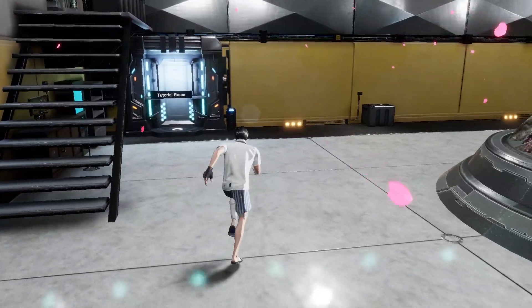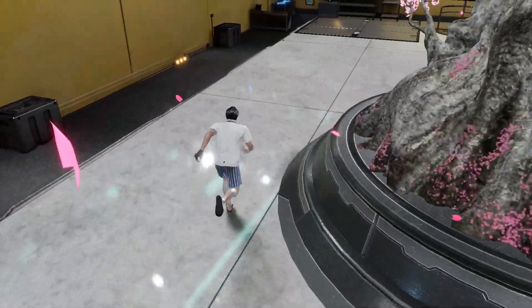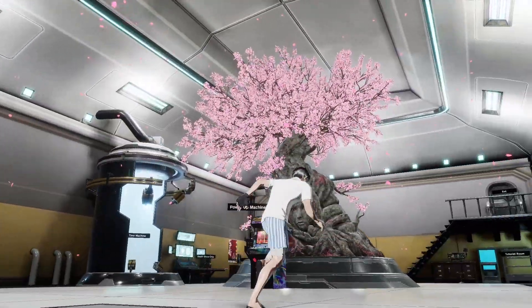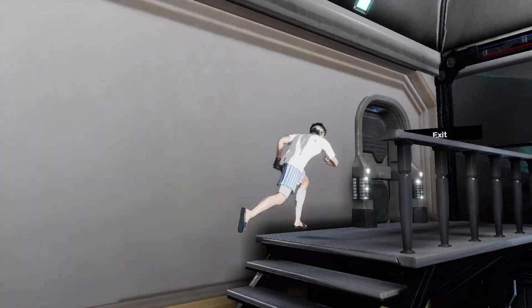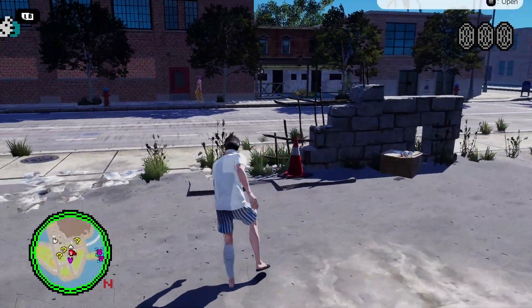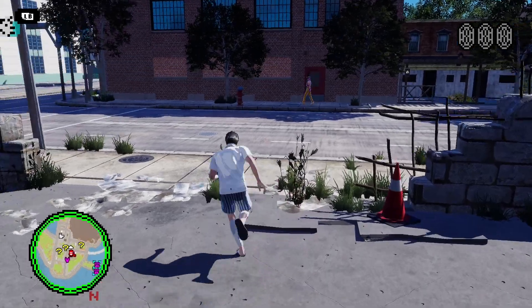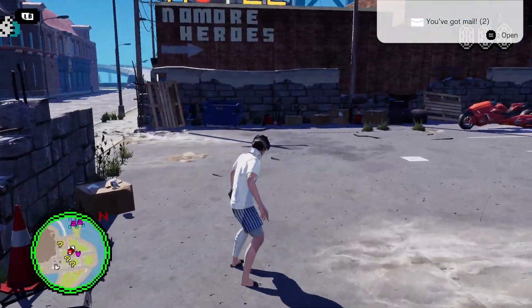So far I haven't needed to use any of this stuff, but we'll see. Maybe I'll need to. That's exit - tutorial room. Nothing over here. Floor one - exit, do I just leave the place? Yeah. This is a special way to get in here. Is this open world? This is open world isn't it? Oh no, it IS open world - this is awesome!